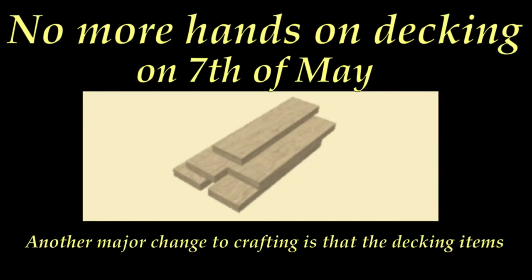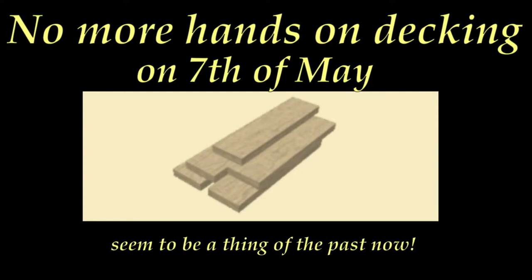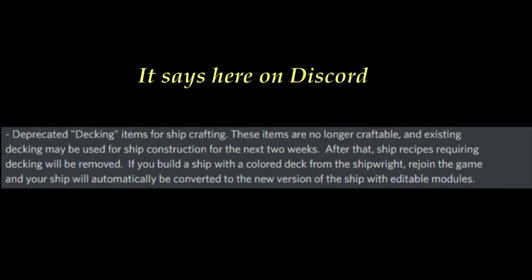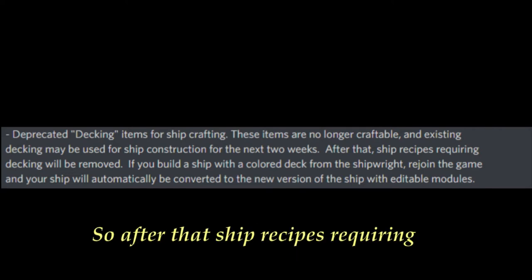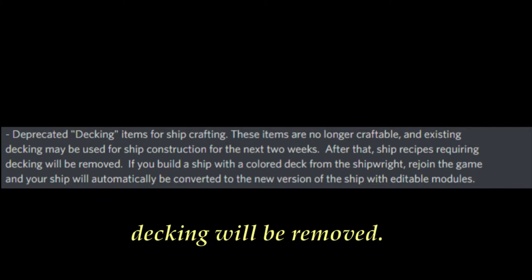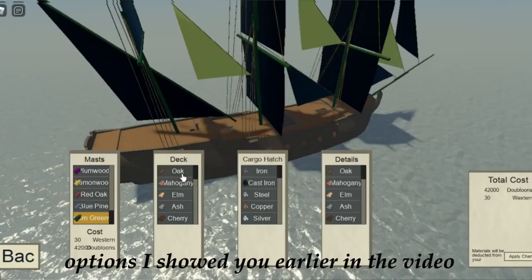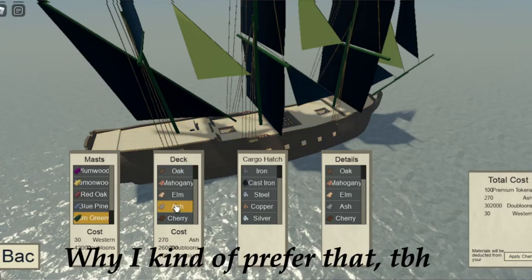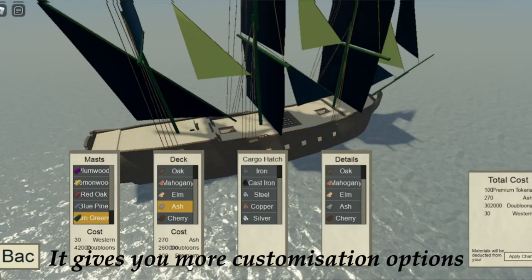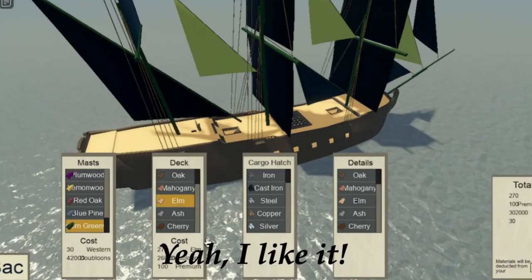Another major change to crafting is that the decking items are a thing of the past now. On Discord it says they are no longer craftable, and existing decking can be used for the next two weeks, after which ship recipes requiring decking will be removed. I think it's going to be replaced by the customization options I showed you earlier. I kind of prefer that, to be honest — it gives you more customization options.